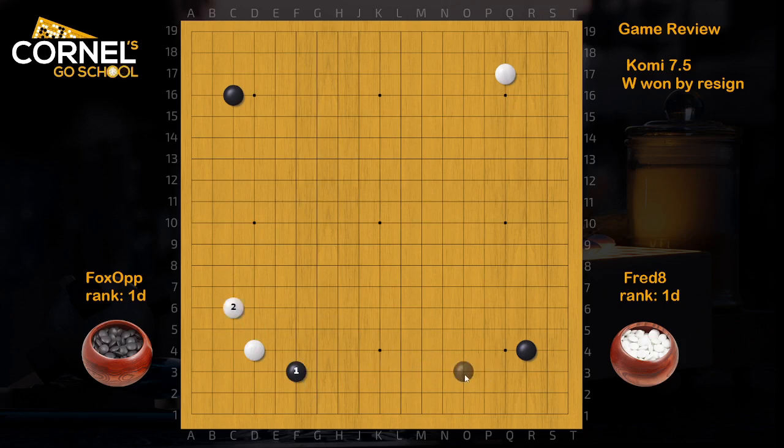Or attack the corner, then take a shimari. Usually for Black when he goes for diagonal fuseki, he can think about taking one of the shimaris right away, but to attack the corner that can enclose in one move — the shimari is always a high priority — and then think about his own shimari or other attacks like san-san invasion. But anyway, Black decided to play C6 and White attacks right away.